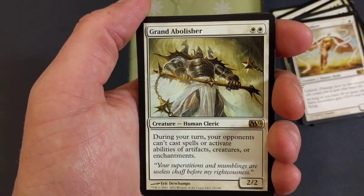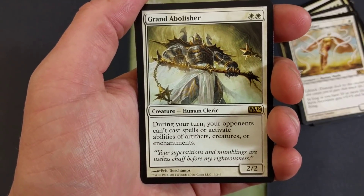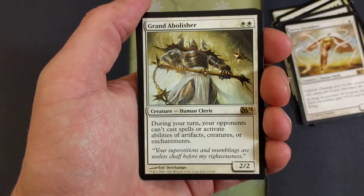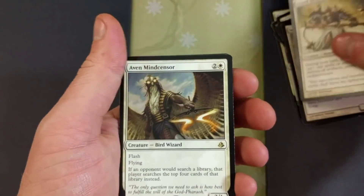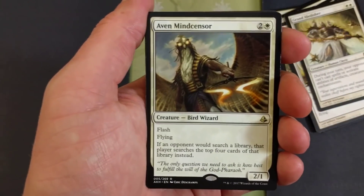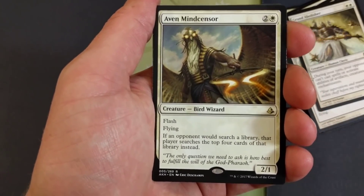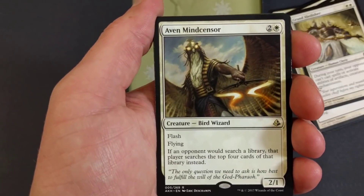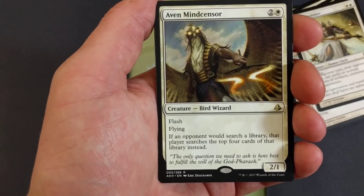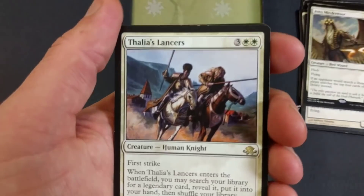Grand Abolisher — for two. During your turn, your opponents can't cast spells or activate abilities of artifacts, creatures, or enchantments. Get that control going. Mesmeric Siren — flash, flying. If an opponent would search a library, that player searches the top four cards of that library instead. Maybe they're running a bunch of tutors — that'd be a good time to use that card.